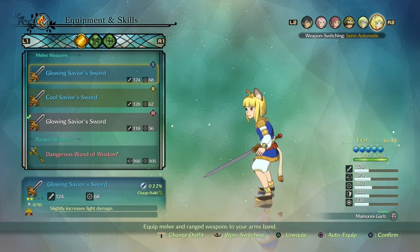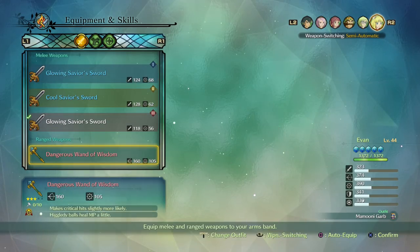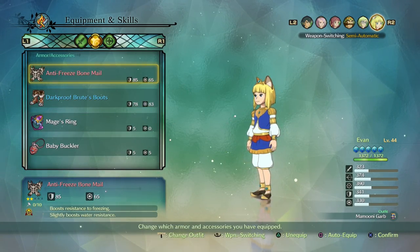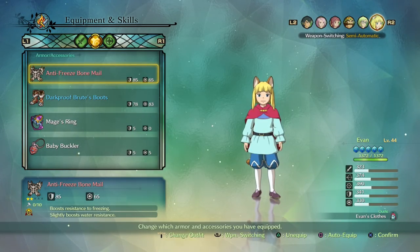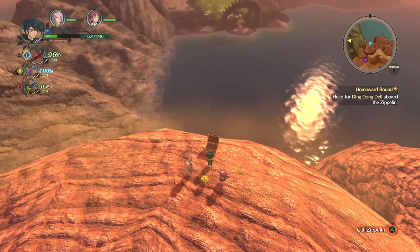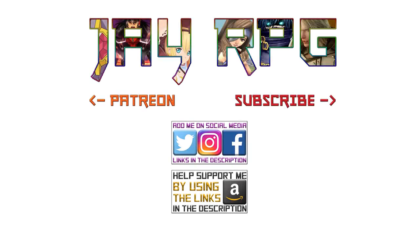Apologies for not being able to get everything in recorded footage, but with the exception of Roland's overworld costume, which I missed, all the others should be really straightforward. Check your kingdom for blue exclamation marks, talk to the civilians and check the rewards — you'll find them easy. Thanks for liking, subscribing and sharing, and I'll see you all soon.